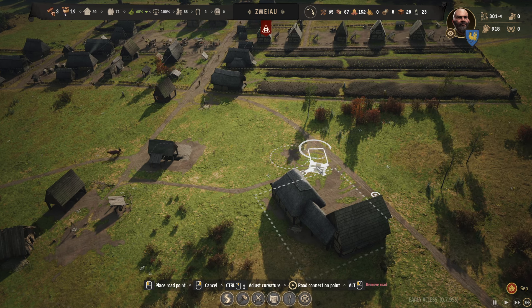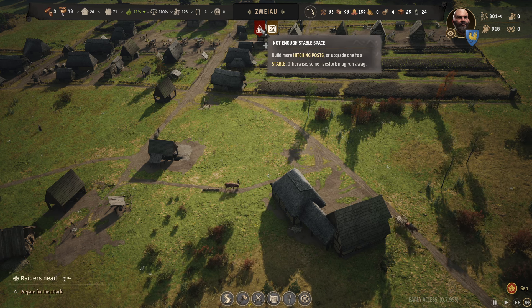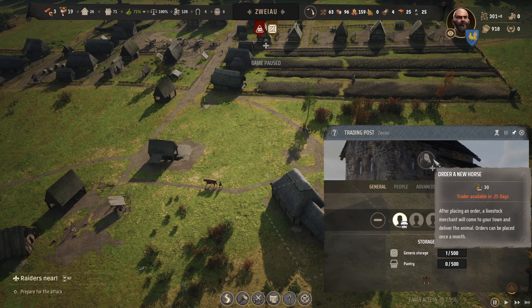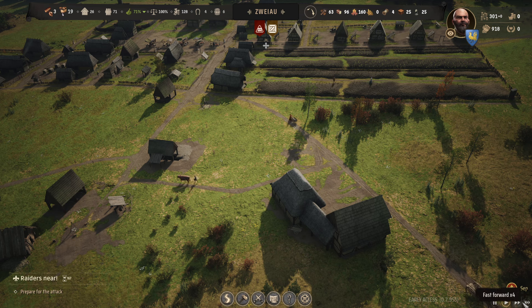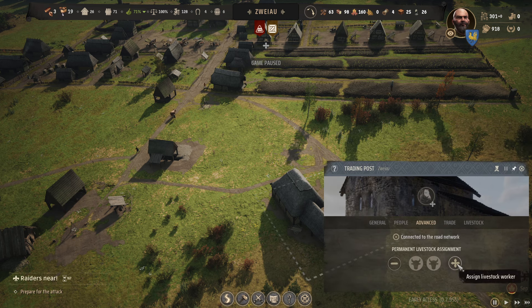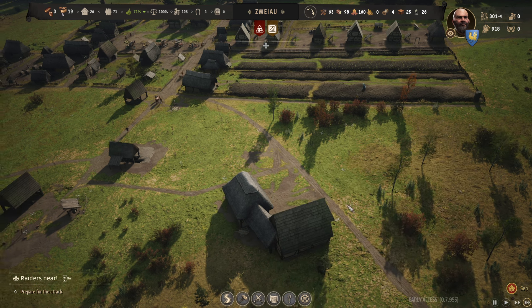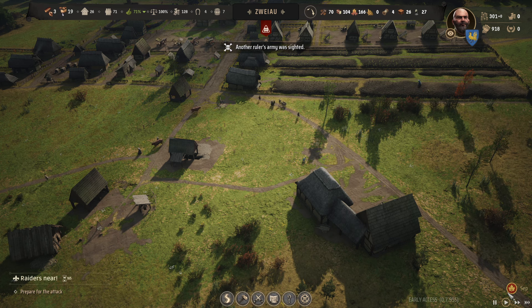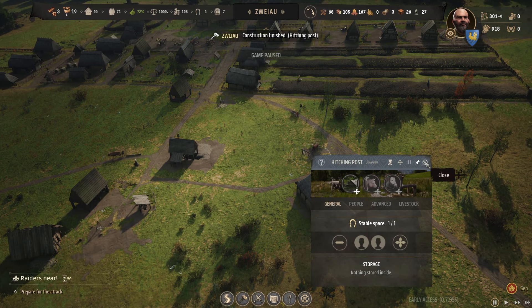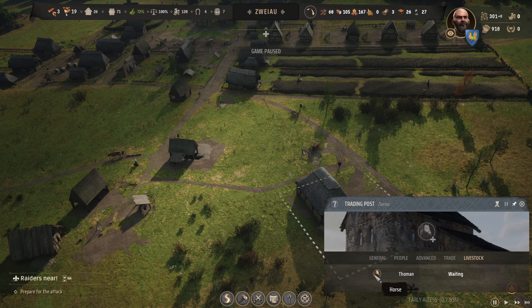Did I click on the horse already? We have a horse. I must have clicked on it. Let's just get this done - the horse is right there in the building. We purchased the horse. We'll go to advanced and we have the horse assigned. The horse is right there - it's waiting to be picked up.